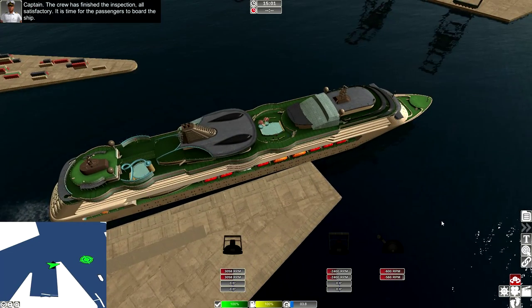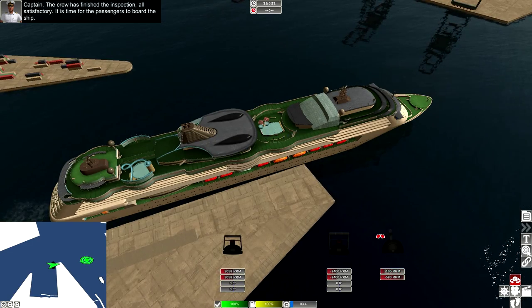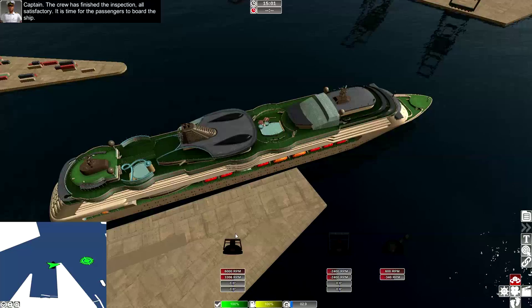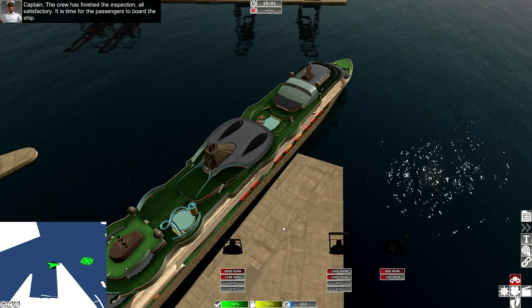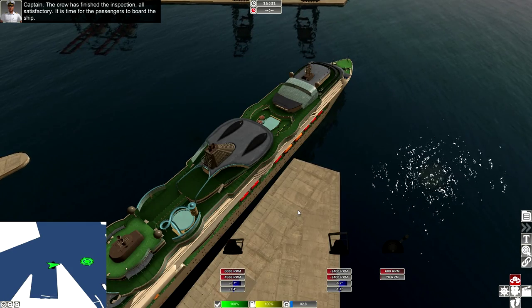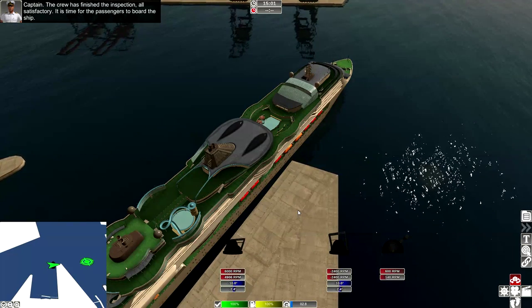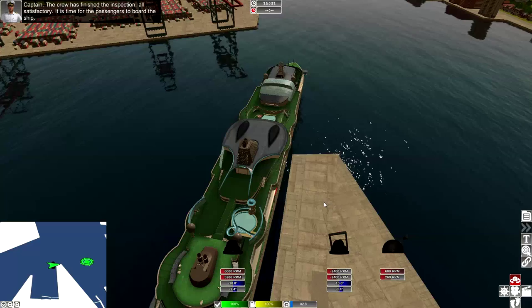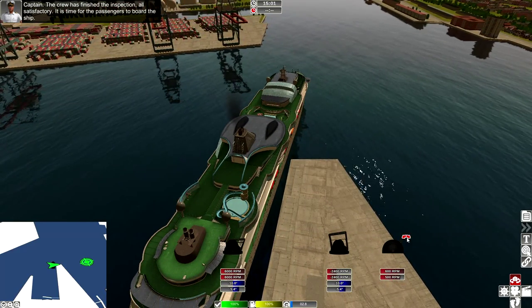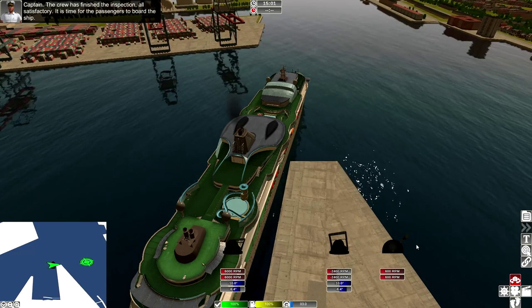Now you can steer the engines full starboard, but the trick is to reverse the starboard engine. This allows you to do a much tighter turn. You can only reverse at 2400 RPMs, so if you have too much on the port side — the outer engine — you will make a fast but large turn. So you have to manage it at a good speed.